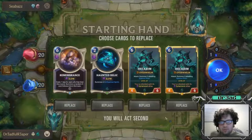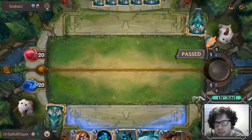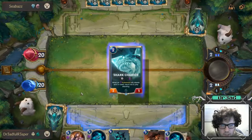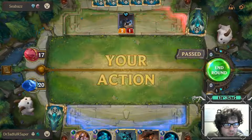All right, we're going up against a Freljord Ionia mix, probably the elusive variety because that's been the most meta deck. We do have Remembrance and Haunted Relic. I really hate keeping this hand because of not attacking first, but we do have Hecarim. Opponent does nothing. Can we play the Shark? We are attacking so yeah, play the Shark - because when I play the Haunted Relic it summons the Shark back.